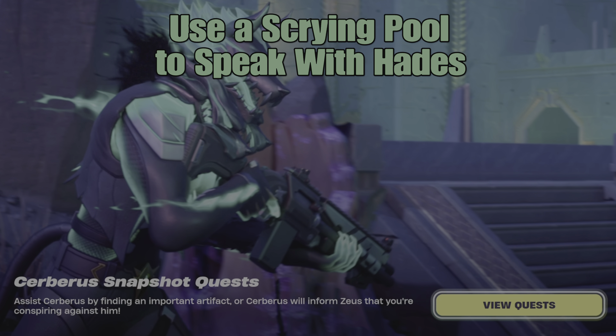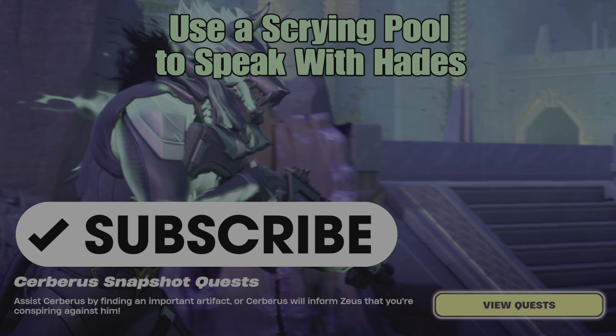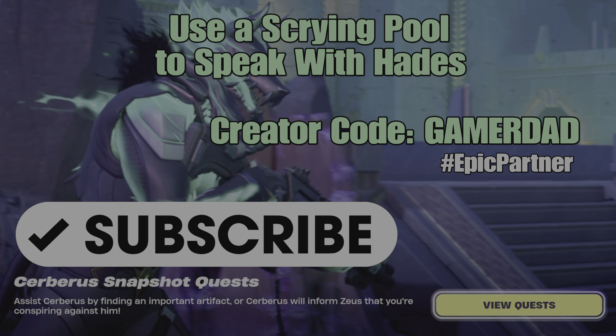What's up gamers? GamerDad here. This is a guide to complete the Cerberus Snapshot Quest: Use a Scrying Pool to speak with Hades.